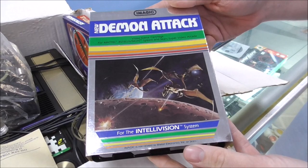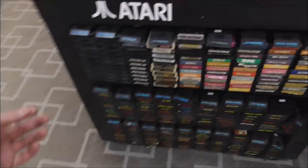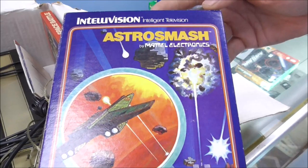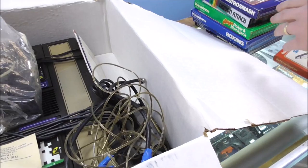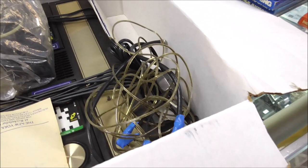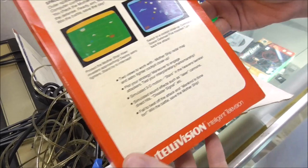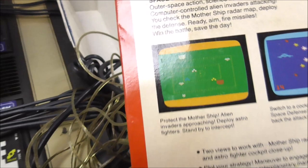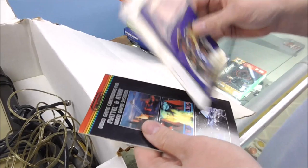We've got Demon Attack — don't we have that for the Atari too? Probably, but we're all sold out of those. Astro Smash — boy, that sounds like a good one. Look on the back; these were all rip-offs of other games. And then Space Battle: 'Protect the mothership. Alien invaders approaching. Deploy astro fighters. Stand by to intercept.' We also found some manuals, including the Astro Smash manual.